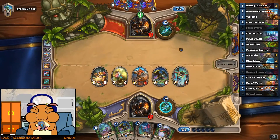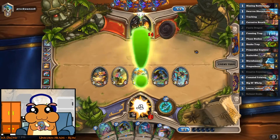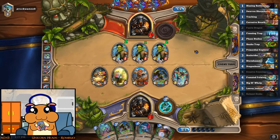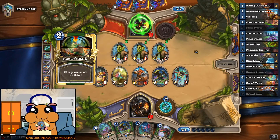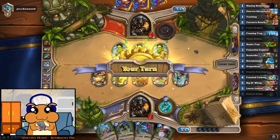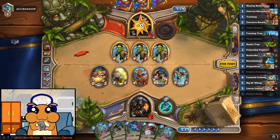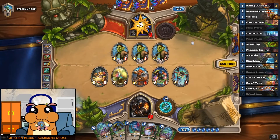There we go. Now, you either kill us now, or you didn't. At 6 mana, your chances are pretty slim, I would say. 4 mana left. That didn't quite hit the mark. There we go. Perfect.